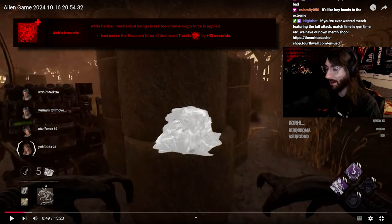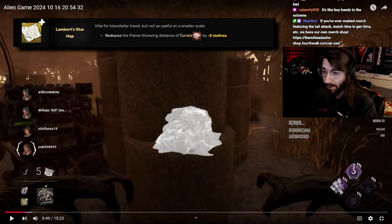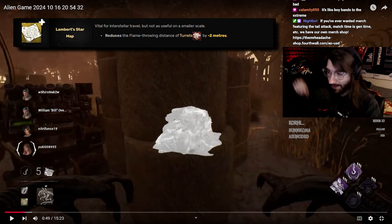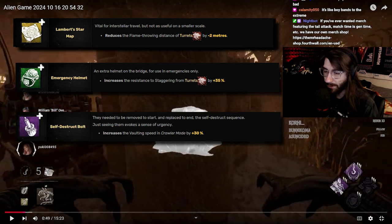Asha's Innards isn't technically bad, but it's underwhelming, especially compared to other add-ons in its rarity. Lambert Star Map is a yellow add-on and one of the best you can run on Xenomorph, so putting Asha's Innards in that slot over Lambert Star Map doesn't make sense. With Xeno, any two-or-three add-on combination of Lambert Star Map, Emergency Helmet, or Self-Destruct Bolt — including double turret or one turret and the vault one — are all good picks.